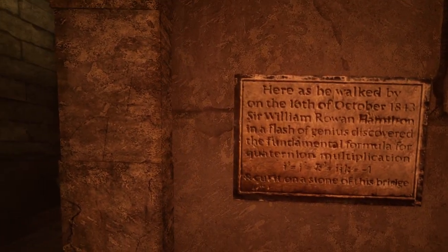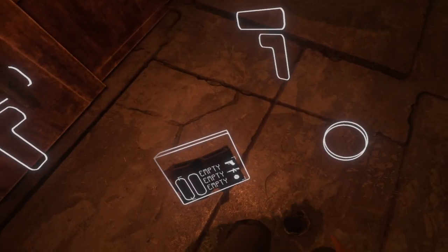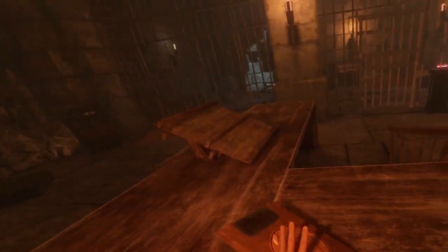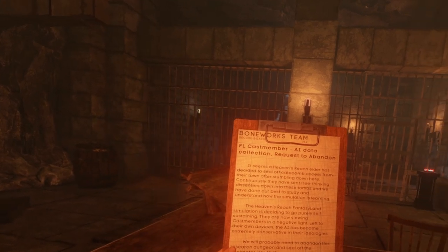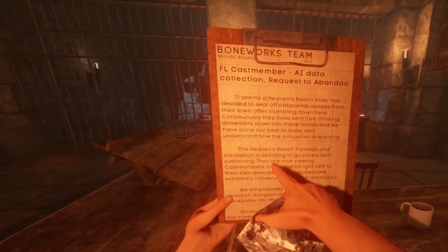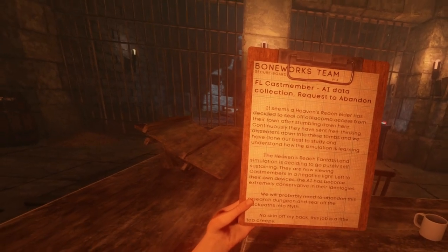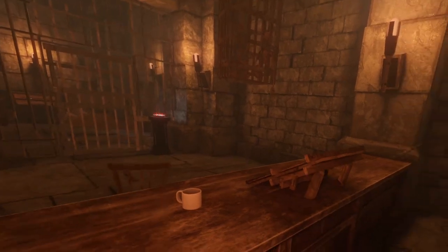As he walked by, the 16th of October 1843 — these letters are confusing. I really wish I could put this in my inventory. Ooh, another clipboard with lots of text — bro, just grab it normally. AI data collection — oh, Heaven's Reach fantasy land simulation, deciding to go purely self-sustaining AI. Interesting. Key — is this gonna fall on me?